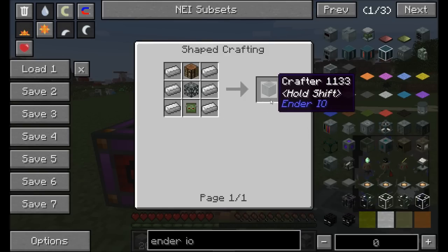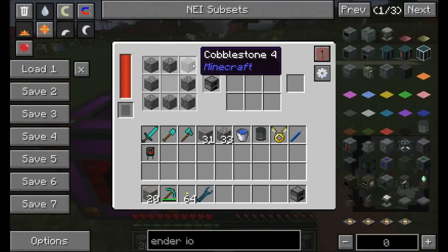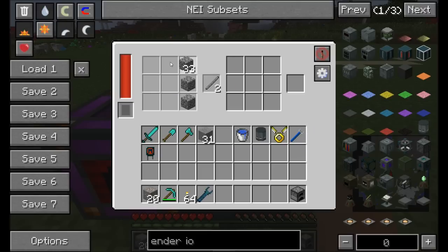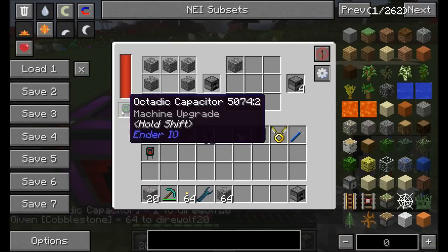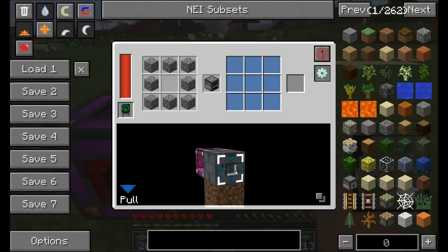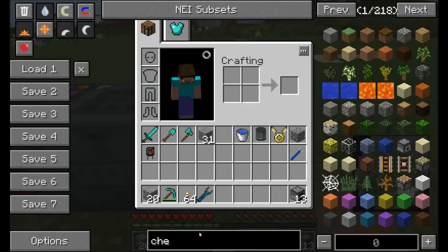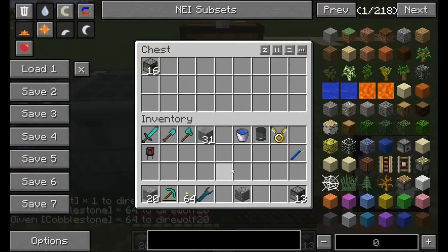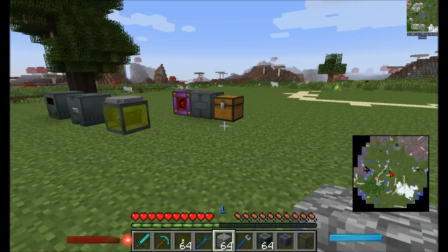The auto crafter is an RF powered auto crafting machine. You place your recipe pattern on the left side - for example a furnace recipe - and items go in the inventory slot to be crafted. It produces exactly what you'd expect. It can be upgraded with capacitors to craft faster, and you can configure its inputs and outputs. Placing cobblestone in an adjacent chest will automatically produce a bunch of furnaces.